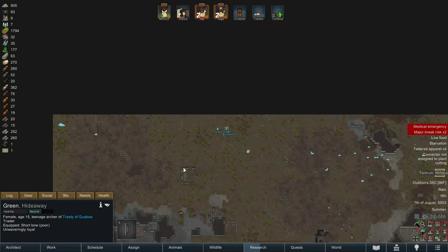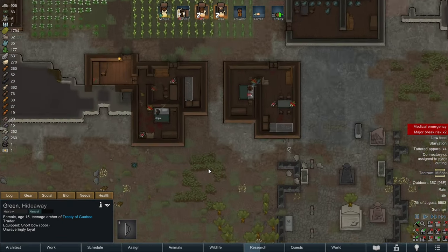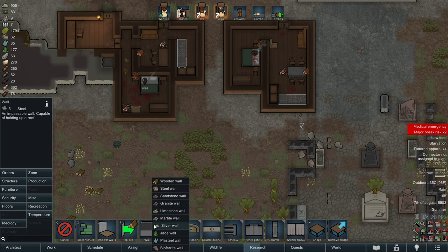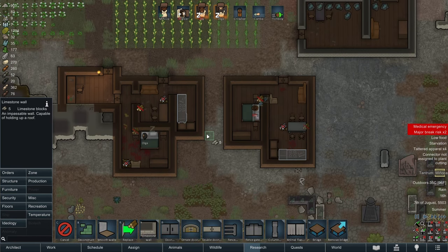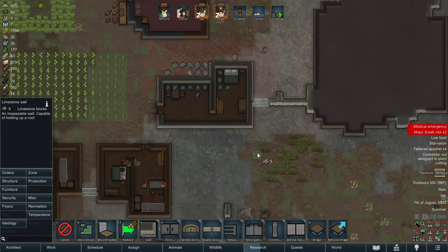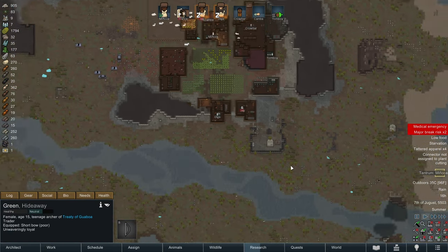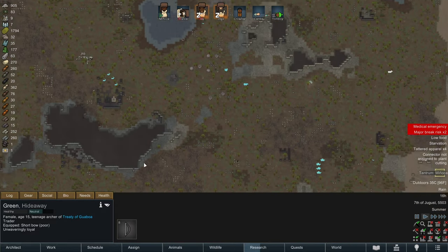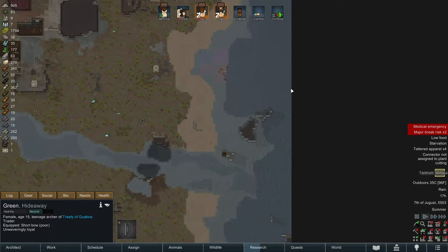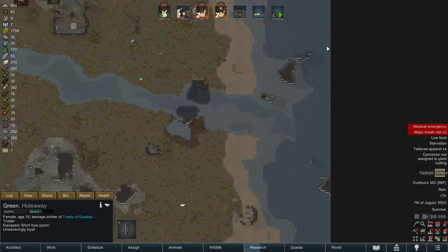We've got visitors coming. Maybe they'll have some interesting things to trade. Okay, so I'm going to go to structure, wall, and let's make some limestone walls. We're going to close off this gap right here. So anyone attacking from the southern or eastern direction - well, there is no eastern direction I guess, because this is all ocean.